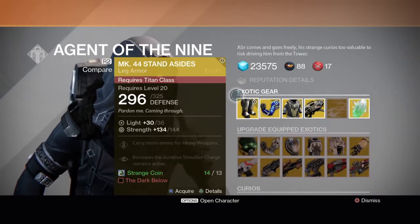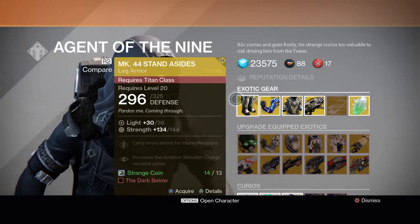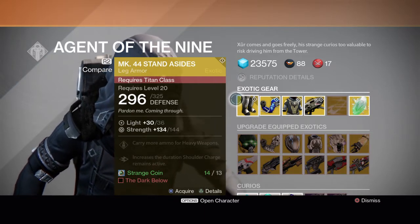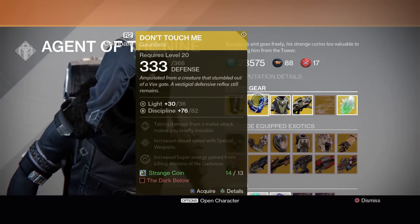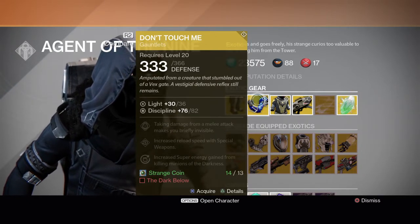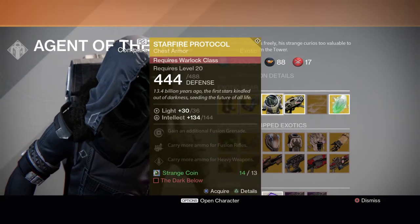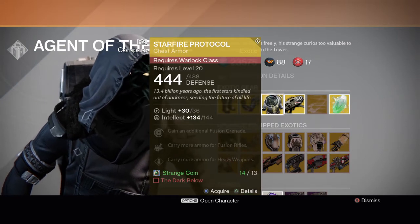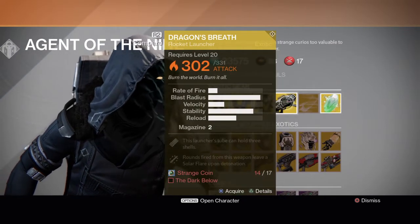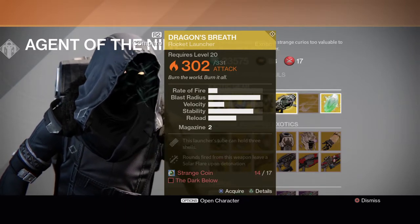Damn, you're ugly dude. So we have MK 44 Stand Asides for Titans. This is Don't Touch Me — I like that name. Starfire Protocol, this is for a Warlock. Dragon's Breath, a rocket launcher — this one looks nice.